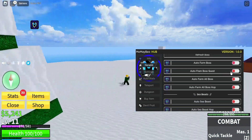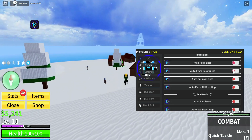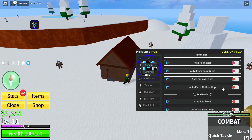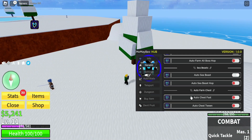The quest option is probably the same — I'm guessing this farms the quest. There's also auto all bosses which farms every boss automatically, and boss hop which just hops between all the bosses. Auto sea beast is here too but this one doesn't do anything — it's one of the ones that didn't work.